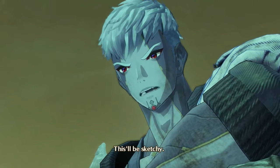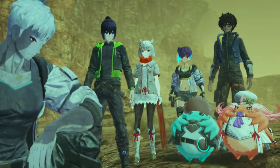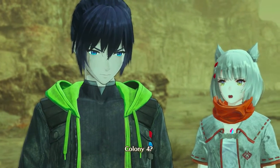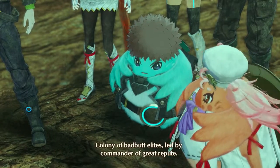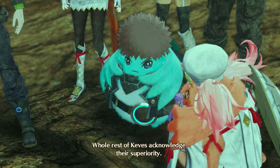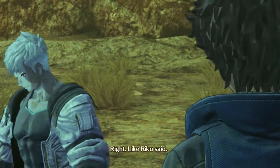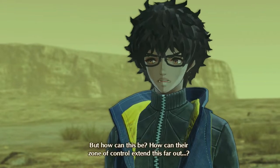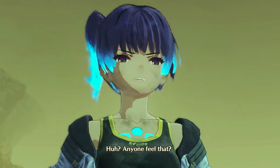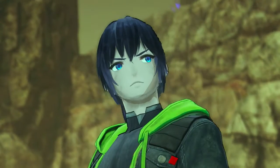This will be sketchy — yeah, agreed. I'm seeing signs of patrols. Was it Colony 4? Colony 4 — colony of bad-butt elites led by a commander of great repute; the whole rest of Kevis acknowledged their superiority. Are you certain? This is Neil Valley, right? Like Riku said — but how can this be? How can their zone of control extend this far out? Anyone feel that? A quake? No, it's over there.